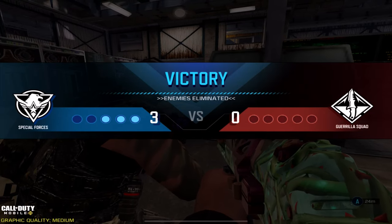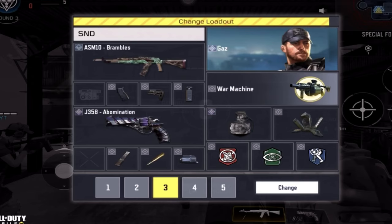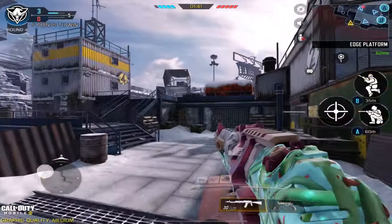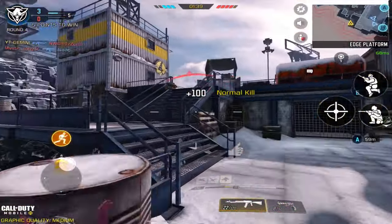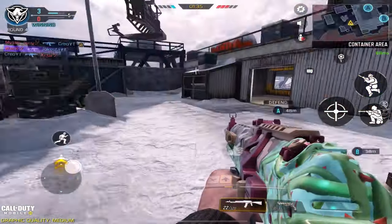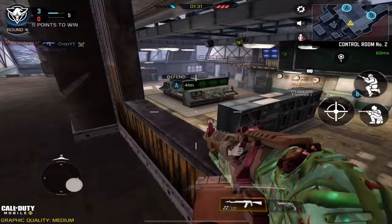I'm gonna show you guys the loadout I was using. Right now, as you're gonna see here, I was running stock, quick draw, full grip. And for perks, lightweight and cold blooded — because cold blooded allows you to be invisible to any AI-controlled streaks, such as the Shock RC and the Hunter Killer Drone.